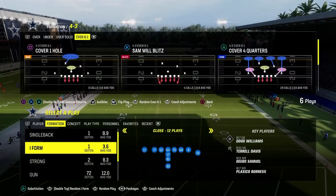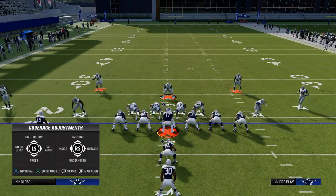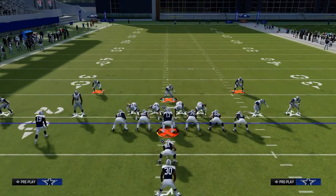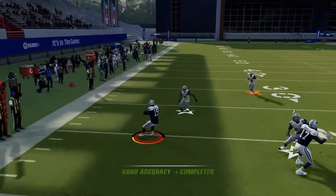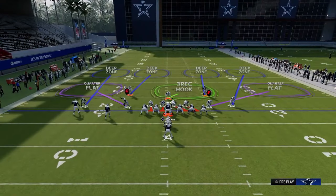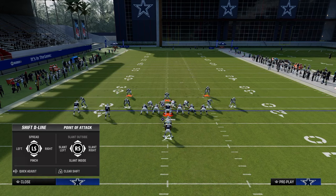Now let's talk about I-form. Here's cover four quarters, same exact thing. What's important here is there's a bubble screen threat, so you need to be pass committing this, and you need to be shading outside and underneath. You're manning up to the running back, and what you'll see is he will run out there and you'll basically be able to stop that. It'll be even better if they try to run this to the wide side of the field because the player can get out there a little more.